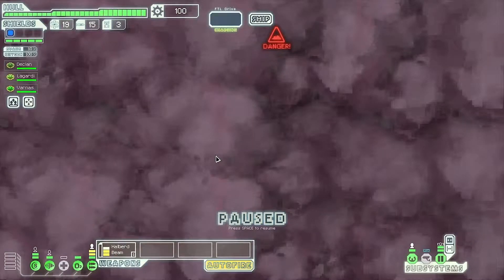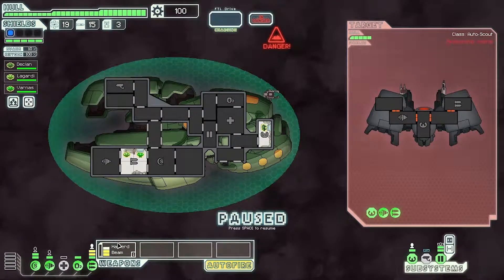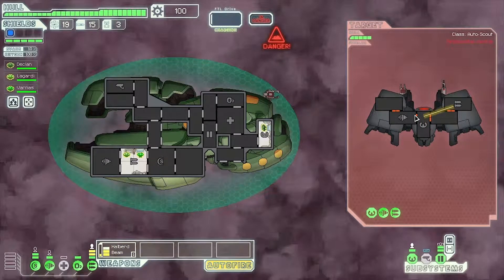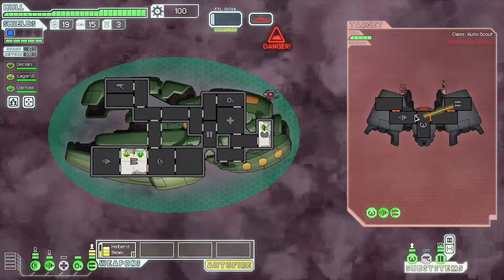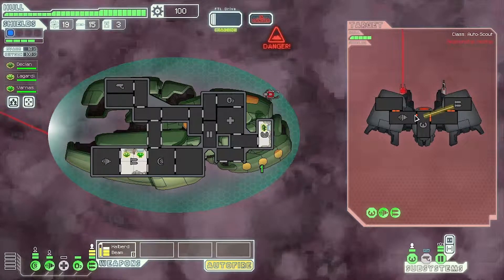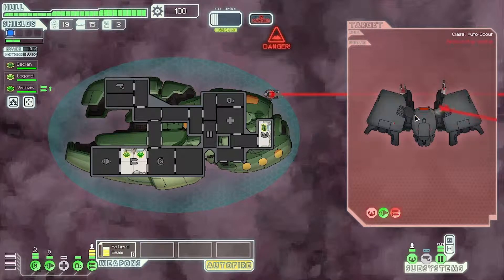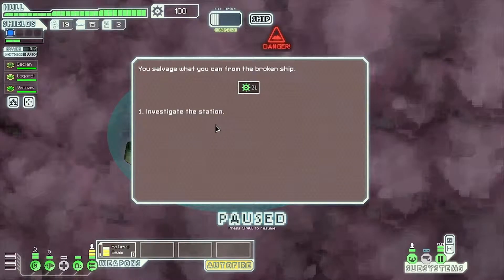I'm going to jump here and come back to the store, because the weapon pre-igniter is absolutely amazing and it's quite rare — if we get 20 more scrap we're definitely buying it. We're going to try and blow the brains out of whoever we encounter. I'm a little nervous about running into rebels. Everything seems to be going okay — look at that, one shot!